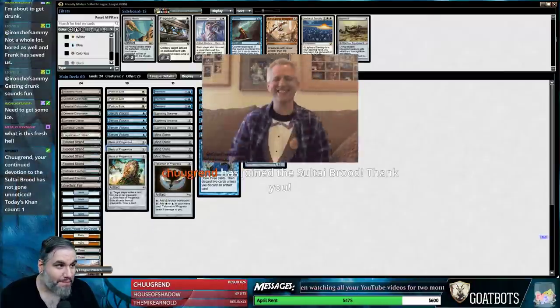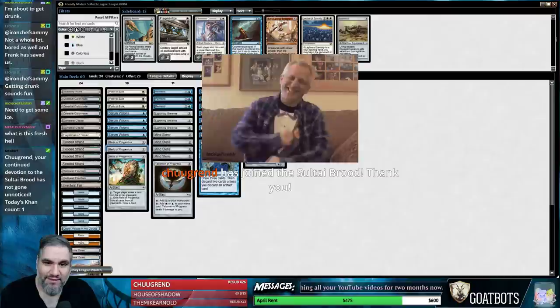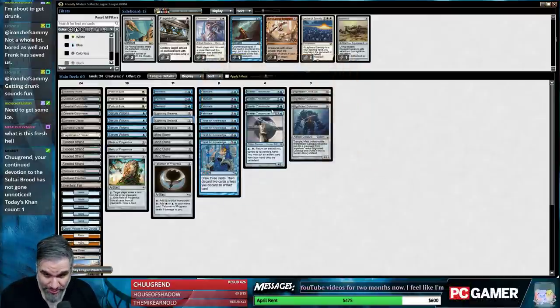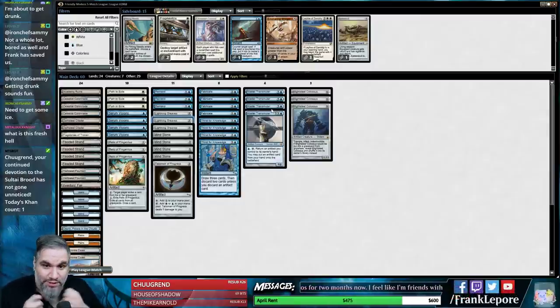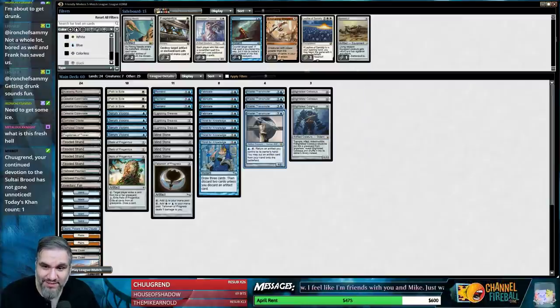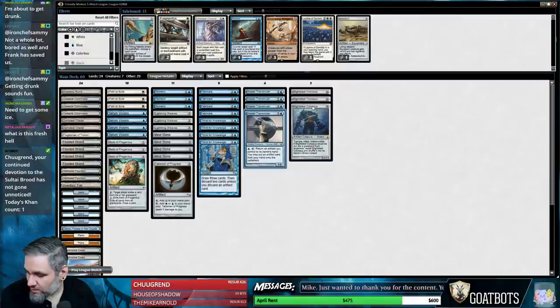We also have Relic in the main deck, which is pretty cool because that's a good card in Modern. I also like Lightning Greaves, because not only can you put Lightning Greaves on the Master Transmuter — you can go Lightning Greaves onto Master Transmuter, activate Master Transmuter, put the Lightning Greaves on Blightsteel Colossus and go to town. You can also return Master Transmuter for its own ability to put something like a Blightsteel Colossus into play, which is pretty sweet.